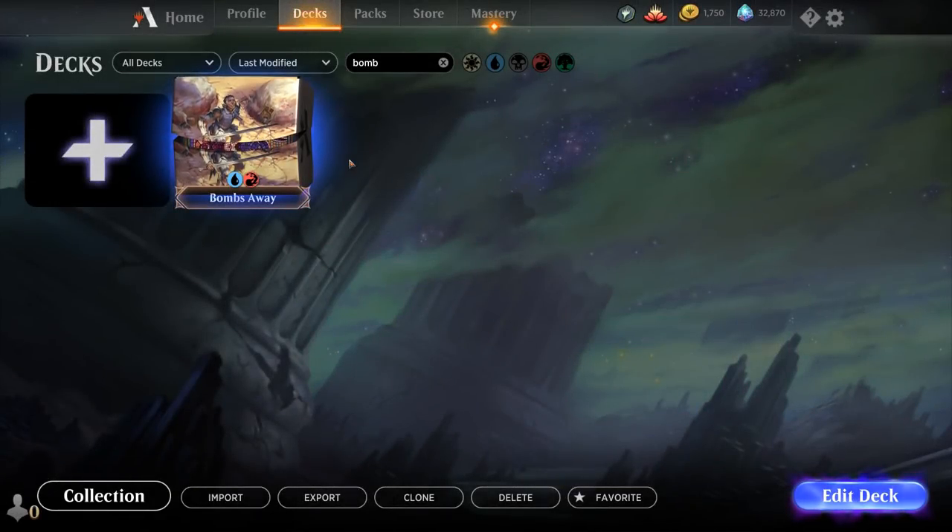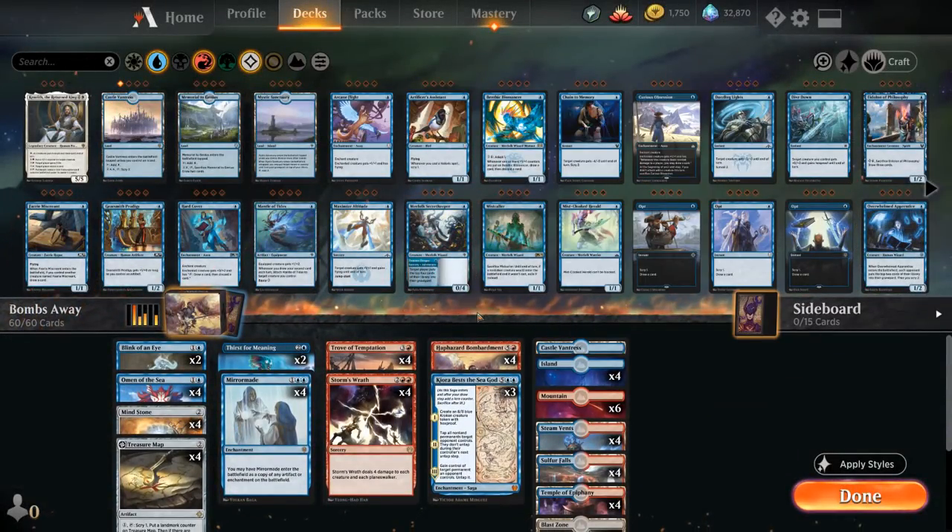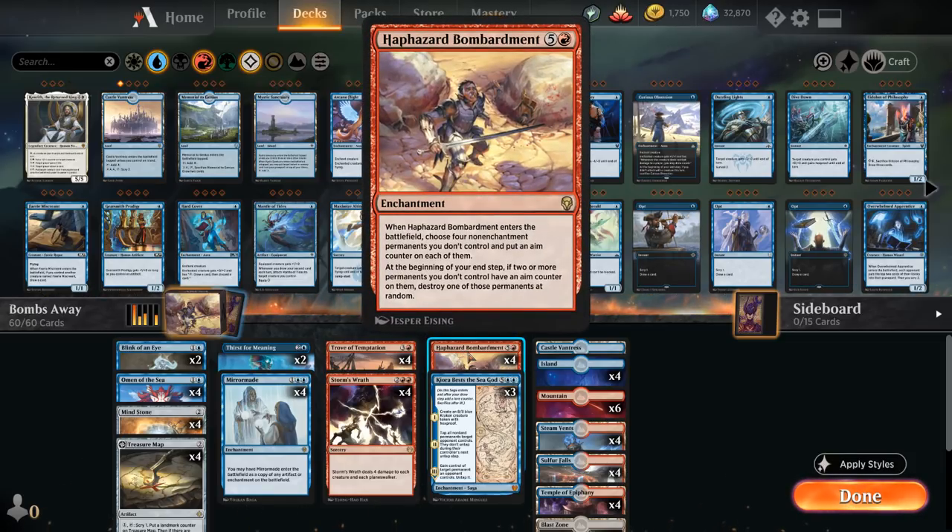Hello and welcome to another Magic Arena gameplay video. Today we're taking a look at another historic deck, this time a blue-red deck called Bombs Away, as voted on by my supporters on Patreon. We already built a Bombardment deck not too long ago, but this time the focus is really on getting multiple copies of Bombardment in play at the same time, because that's when the fun starts happening.